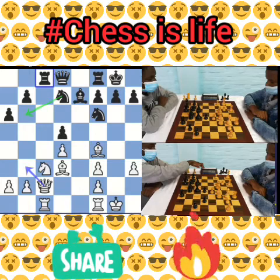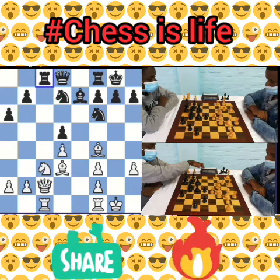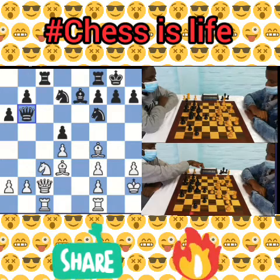Perhaps king to h1 would be better, or something like queen to c2, b3, which is recommended by the engine. But white made this move, and by black's next move you will see why king to h2 was not such a great move. Black played queen to b6, attacking the d4 pawn.